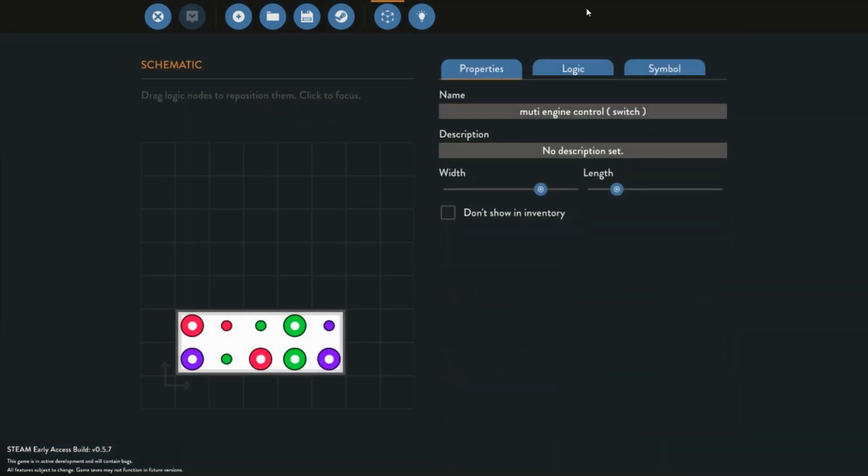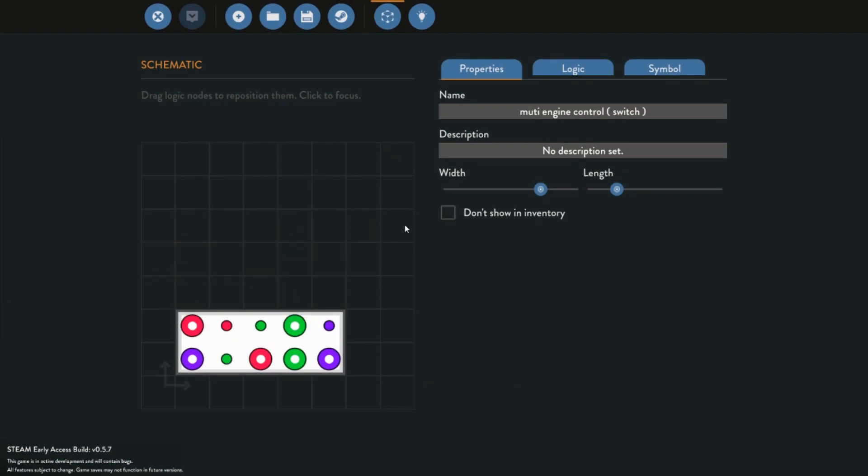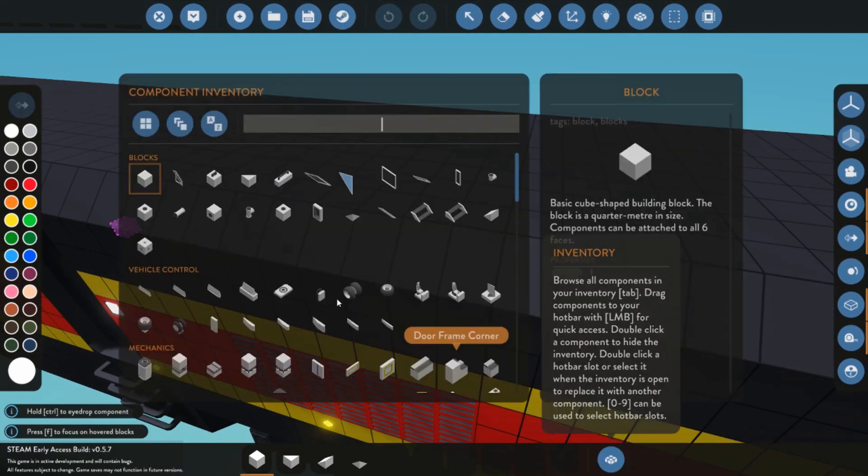This should be able to switch control for your engine. So I am going to go up and save it, and I am just going to save over to the multi-control engine that I had from earlier. Now we can go and connect this up to our train.